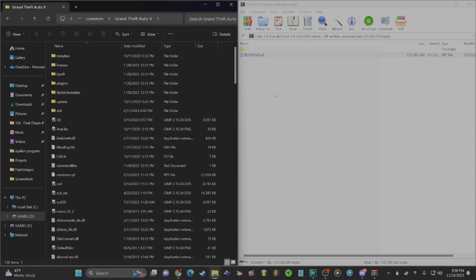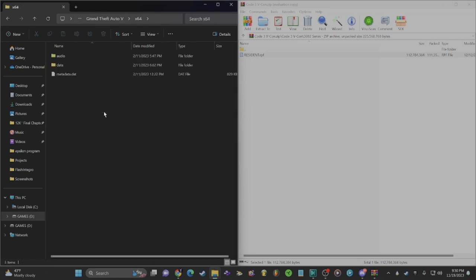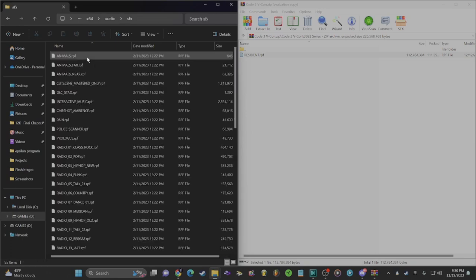Once you're in your main GTA 5 directory, look for the 'x64' folder and click it. You'll see three items — two folders and one .dat file. Don't touch the .dat file. The folder you want is 'audio' — open that up. Inside audio you'll see 'sfx' and two .rpf files. Don't mess with those RPF files. Click on 'sfx' to go into that folder.